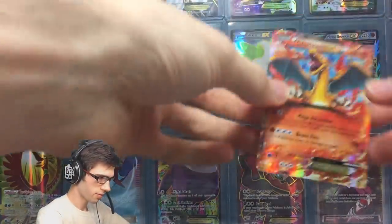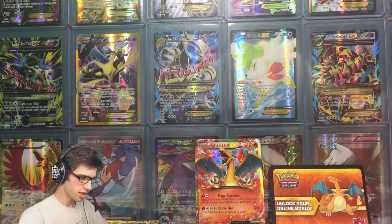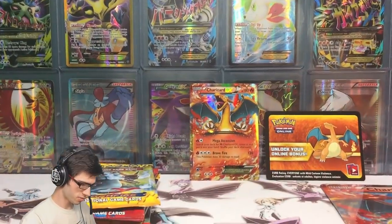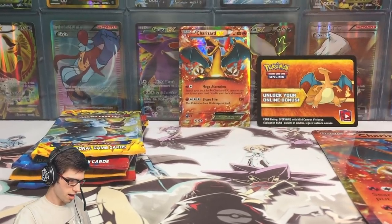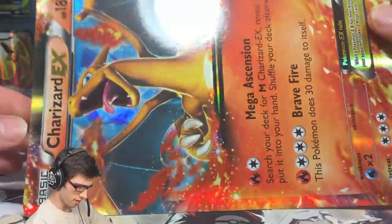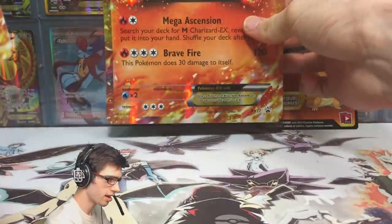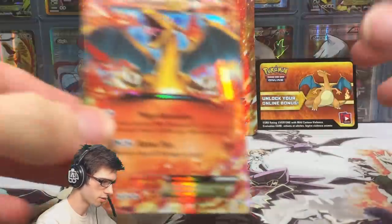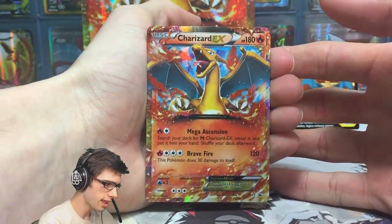So there's the promo, the four booster packs, the jumbo, and the code card. Let's knock this camera down into opening mode. The jumbo is just a jumbo version of the promo card here. This is a Charizard EX with 180 HP.